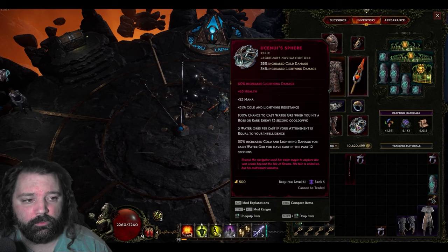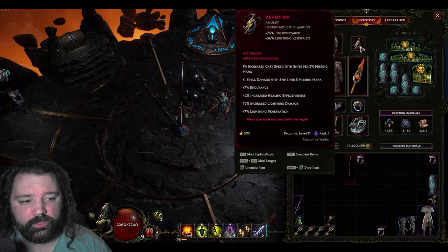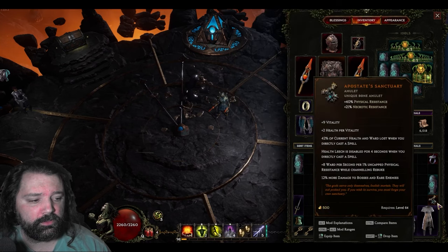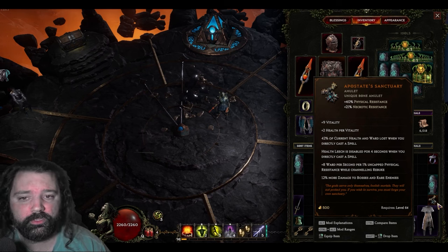The general damage for echoes is pretty overkill, and that allows Yuseni's Spear to also be a great choice for helping your boss damage — it gives you increased cold and lightning damage, and you'll generate one of these water orbs every time you hit a rare or boss enemy. Devotion is a great choice, adding some additional lightning damage and lightning penetration. Alternatively, you can run the Apostate Sanctuary, as this will give you more damage to bosses and rare enemies — another great choice you can swap in, even better if it has legendary potential.